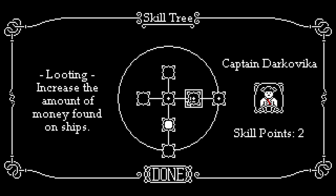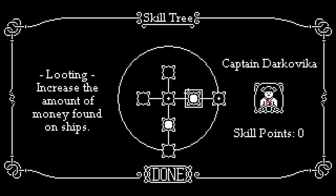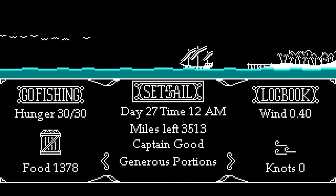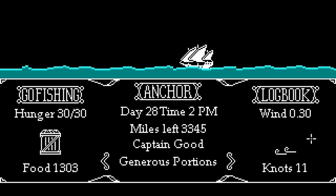We have a skill upgrade! Options are looting — increasing money found on ships — and treatment. We have two skill points! We maxed out looting, which is going to be fabulous. I also want to max out speed: top speed and chance of fleeing, mostly top speed so our knots go up. This isn't the fastest ship available but it's a pretty good ship.